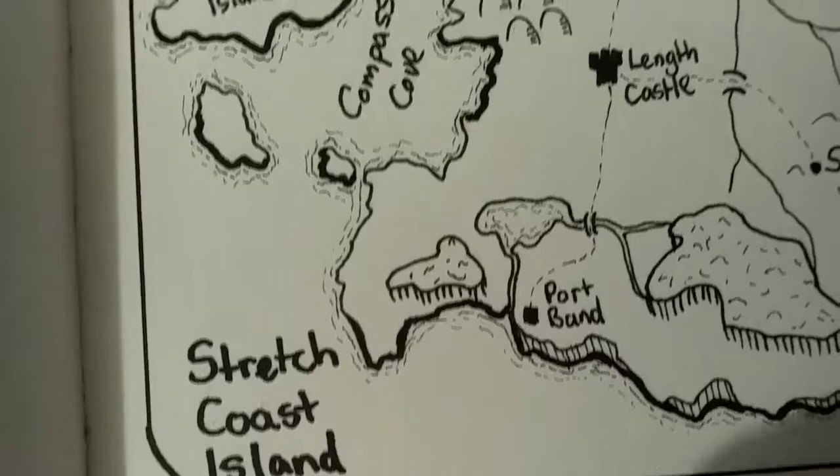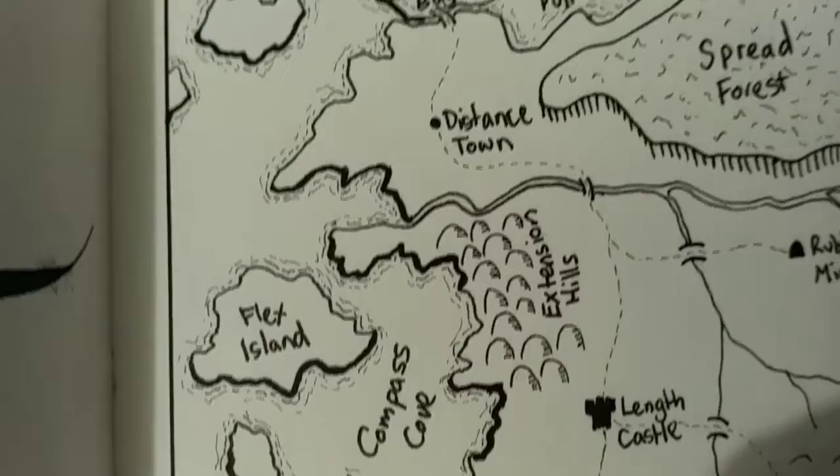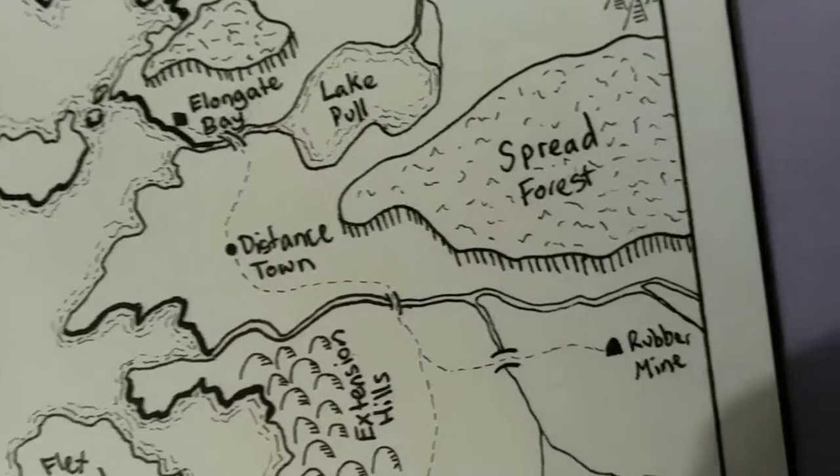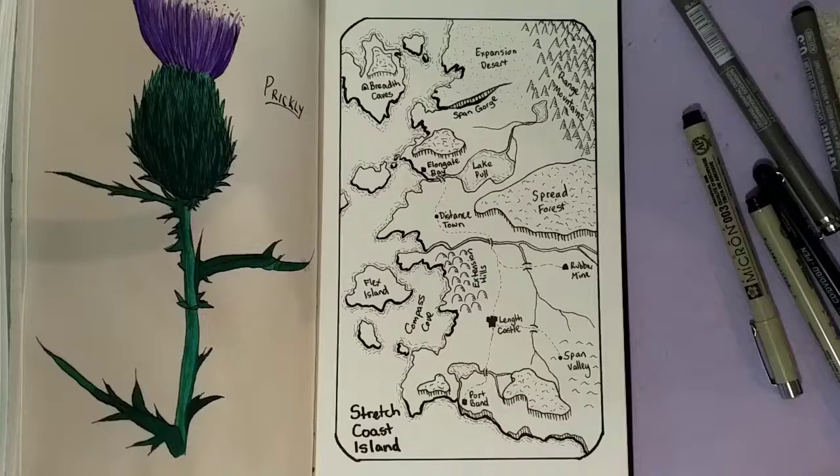Here's my final piece for stretch — Stretch Coast Island with Compass Cove and Elongate Bay and Distance Town and Spread Forest and Rubber Mines, Fort Baird, Span Valley, Breth Caves and Expansion Desert. It was a lot of fun to do.